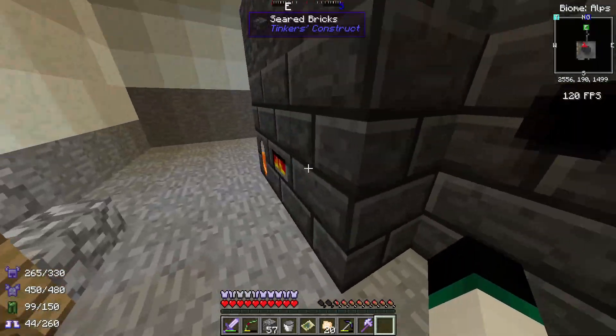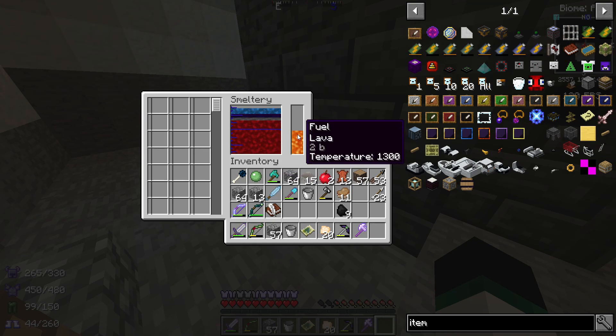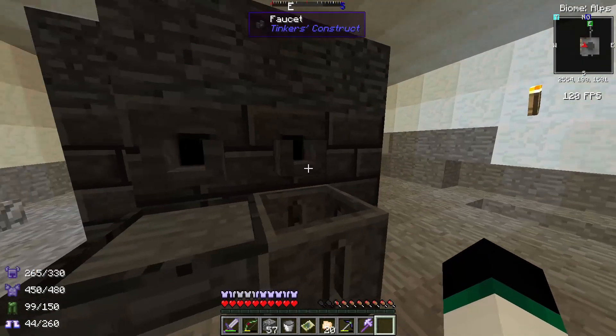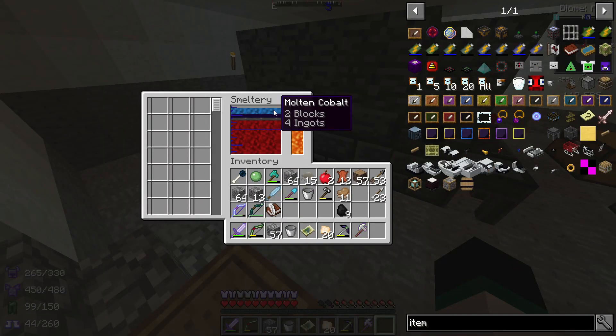Now we have more capacity — perfect. We have 18 blocks of iron in here now — holy crap! I'm going to take out maybe two or three blocks just so we have some more space for other stuff.